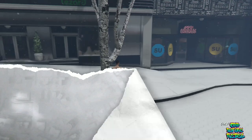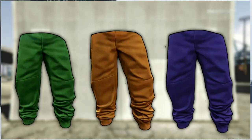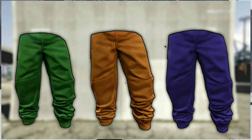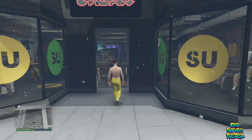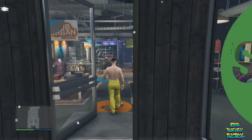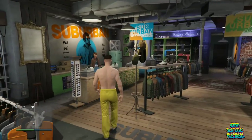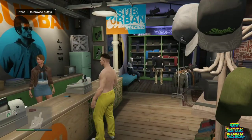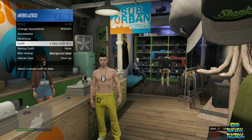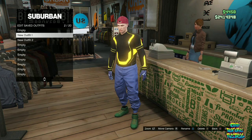For the first clothing glitch I will be showing you how to get three different joggers all at once. The three joggers you will get through this method are the green joggers, orange joggers, and purple joggers. Make your way over to any clothing store on the map, go over to the front counter, and make sure you go over to your saved outfits and delete every single saved outfit.